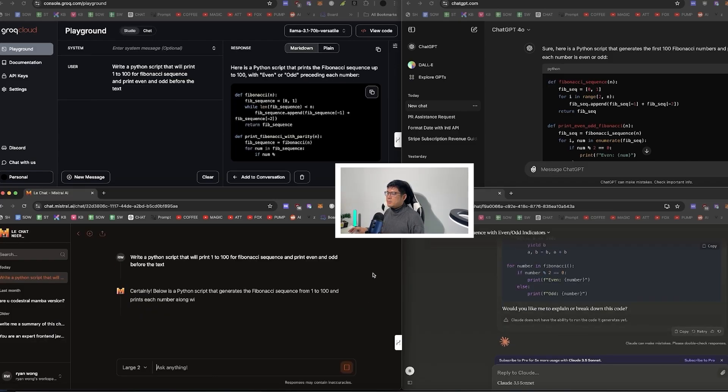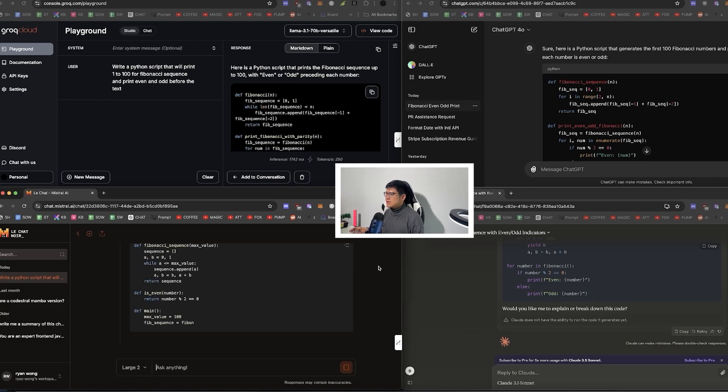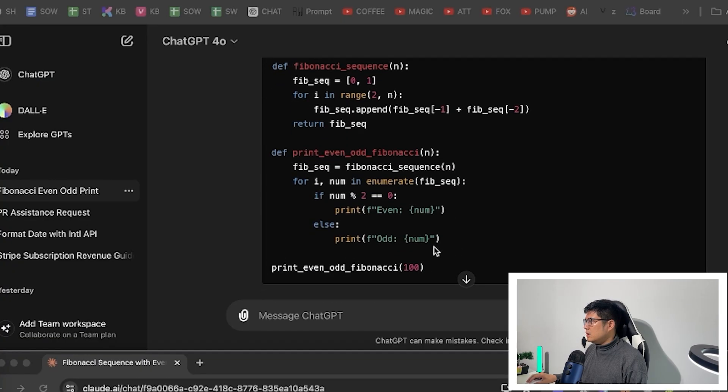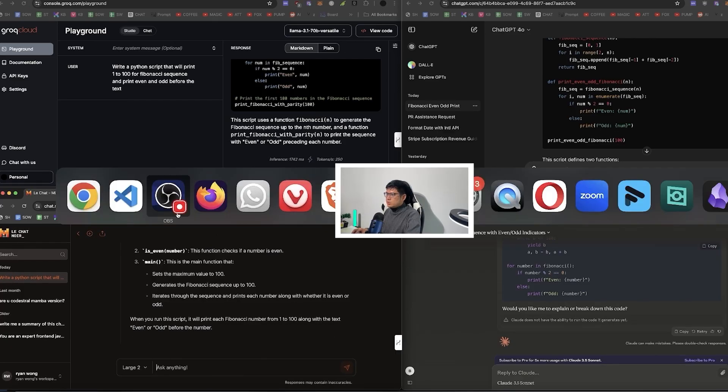The first prompt is: write a Python script that will print 1 to 100 of the Fibonacci sequence and print even or odd. This is just testing basic coding ability and whether it can follow logic. As you can see, all of them do it properly and give basically the same answer — so that's good so far.